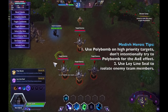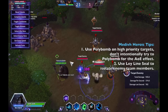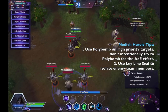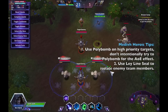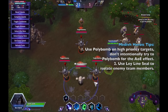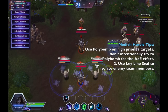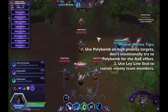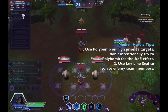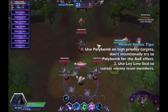A tip for Medivh's heroics: Poly Bomb is very simple — just point and click to choose your target. Generally you don't want to intentionally trigger the AoE polymorph. What you want to do is choose one high-priority target and polymorph them before they use their heroic or damage-dealing ability. That's basically the only tip for Poly Bomb — it's a very straightforward ability.